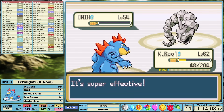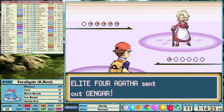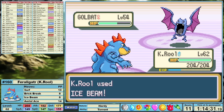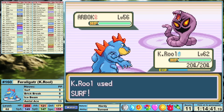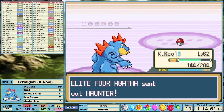That's two League members down and we're ready to face the third, Agatha. Agatha is notorious for troll-y tactics using sleep, confusion, and poison, but K. Rool is going to be having none of that. Her lead Gengar is setting up Double Teams, which Aerial Ace does not care about, and although things get a little bit choppy throughout the fight, K. Rool does not really face any significant issues on the way through. If her Ace Gengar had gone for Hypnosis and put us in a Nightmare, we might have had a different discussion, but nope. That's going to be a first-try victory against the Ghost-type Elite.